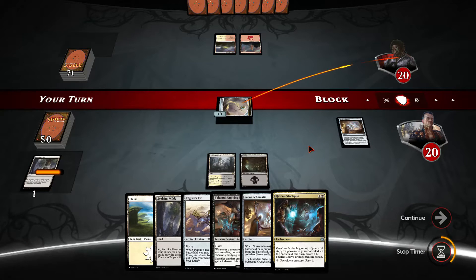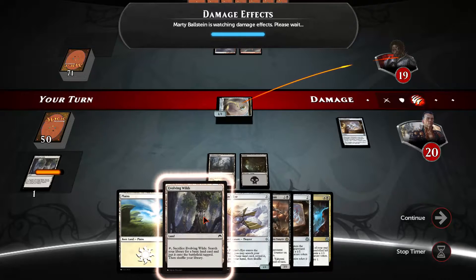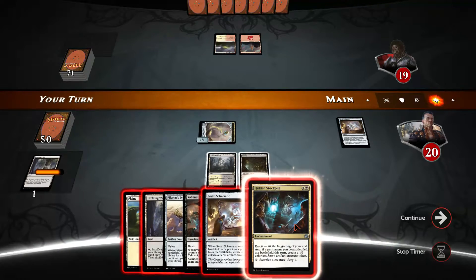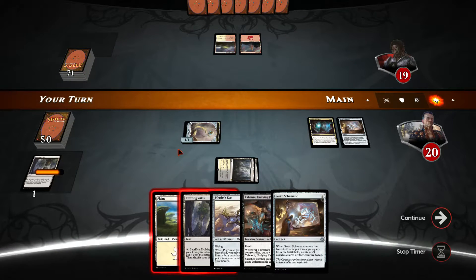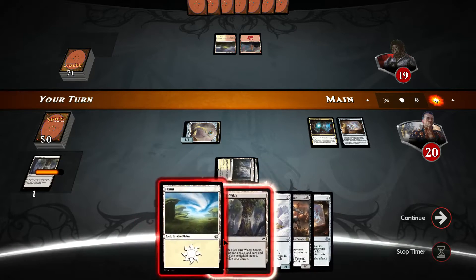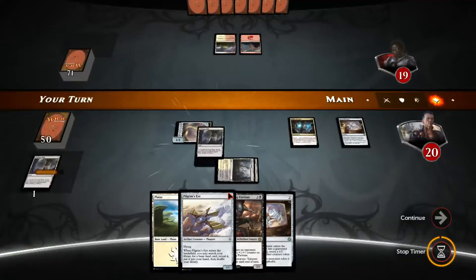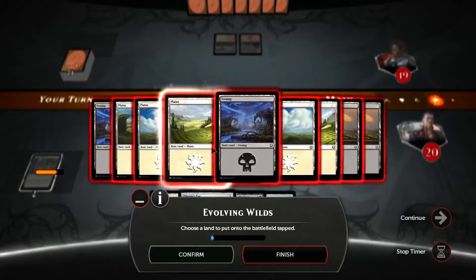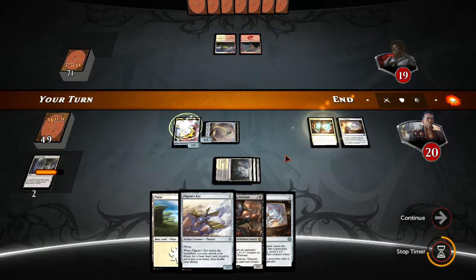We could use the evolving wilds to get two tokens, or we can definitely play this one now. If I play the evolving wilds I get — yeah, let's go with this, it makes much more sense. The scry is really good but two creatures are also pretty nice.